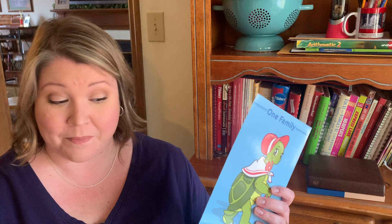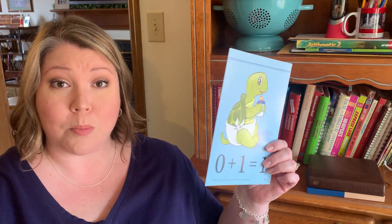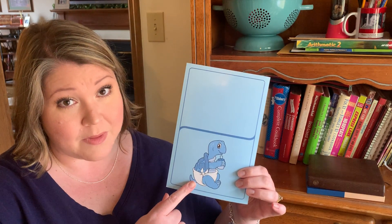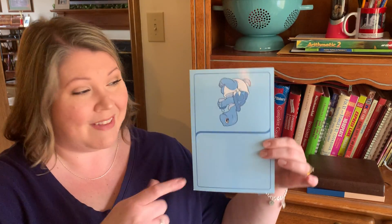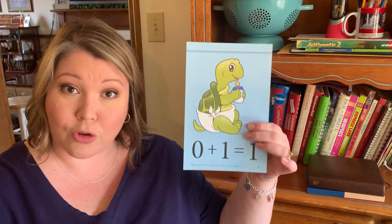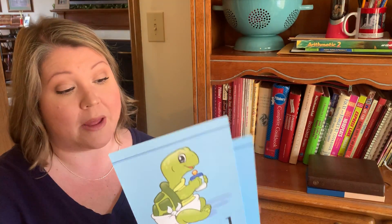We have the one addition family. Now remember, if it's in the one addition family, the answer is one. Zero plus one equals one. If I were to flip it upside down and it was one plus zero, it would still equal one. It's the only one that's in the one addition family.